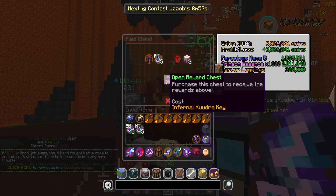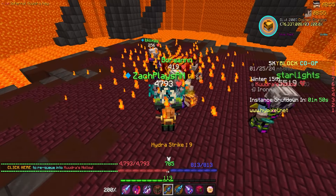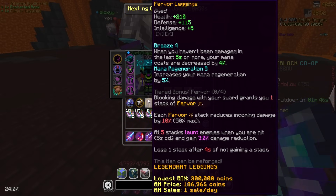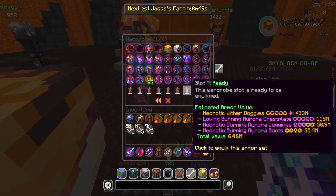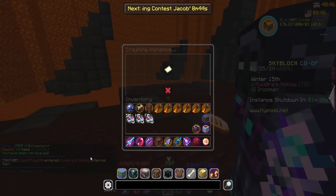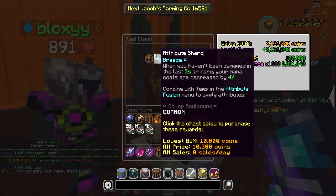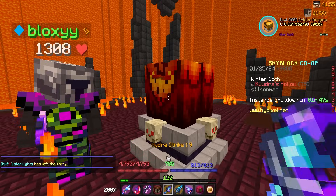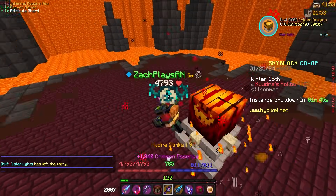Ooh, okay. Mana Regen Breeze Leggings. I will actually take that. We'll go ahead and take that. What do I have on my Aurora Legs? Neither of those. Either way, we'll need it eventually, so it'll be good for a while. Ooh, okay. Mana Regen Breeze Shard. I think I'll take that. I'm not gonna lie. That isn't too bad. I'll take that.